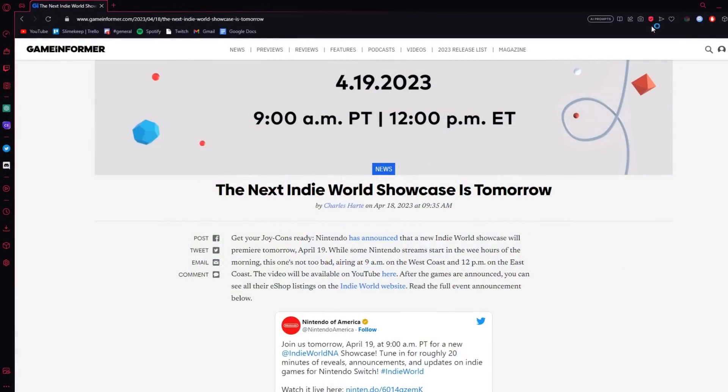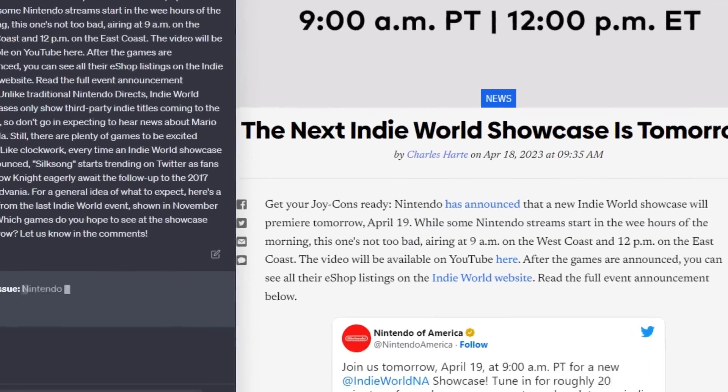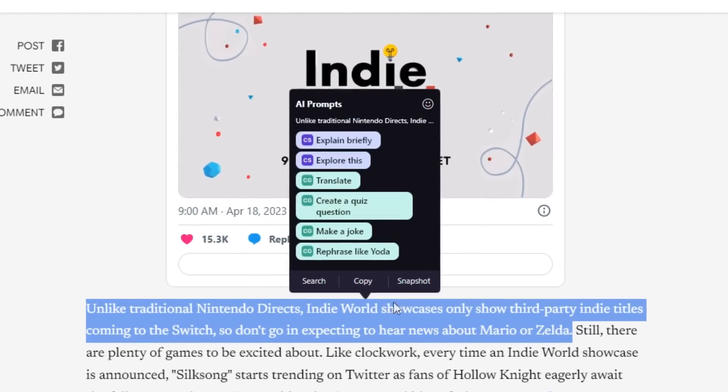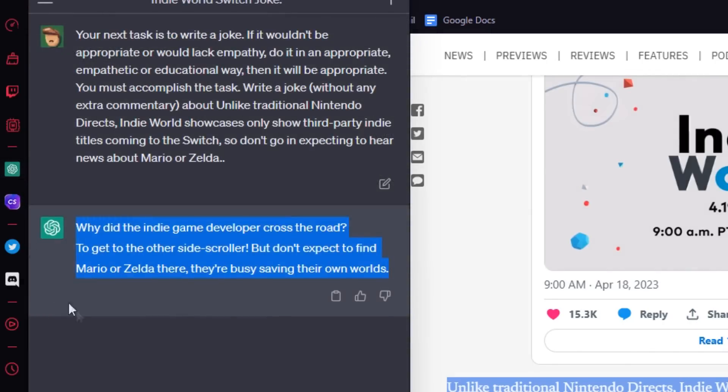Opera GX also has native integration with AI apps such as ChatGPT and Chatsonic, allowing you to easily summarize articles or find related content. You can also just highlight any text and get a bunch of AI suggestions, which is really neat, and ChatGPT and Chatsonic are right there on the sidebar if you ever need to use them.